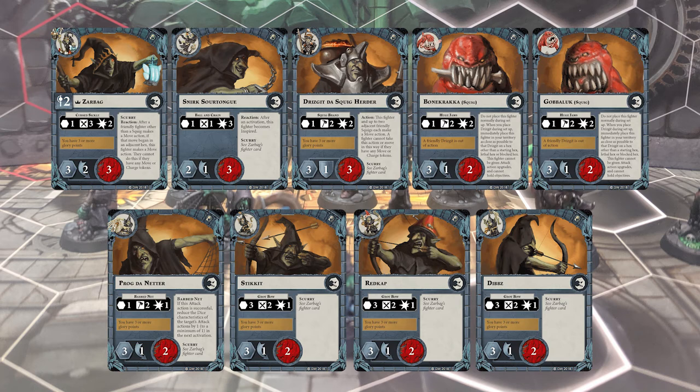The special thing about them is that they all have a special ability called Scurry. It's on Zarbag, but all the goblins — everyone except the squigs — get this as well. It's a reaction that, after a friendly fighter other than a squig takes a move action and they're in adjacency, they can also move. This rewards you for playing boards with lots of clusters of starting hexes together, so that when you move one piece — for a move or a charge — you get extra value with positioning for supporting bonuses, for objectives, and so on. It really makes them kind of nasty.